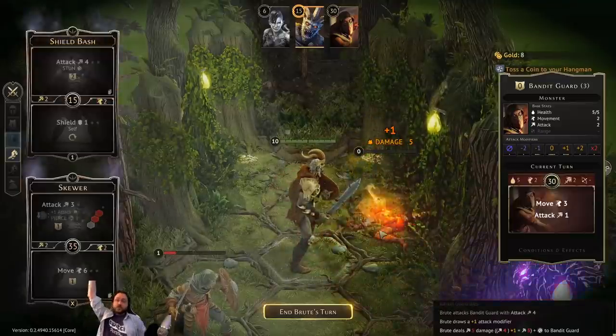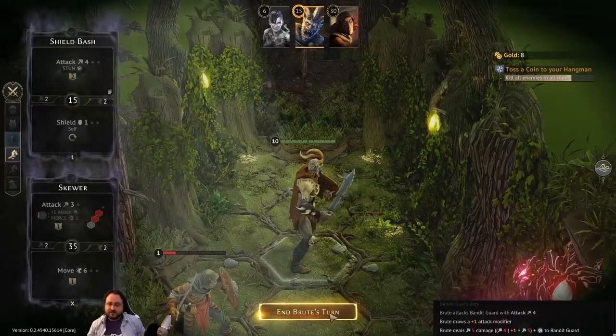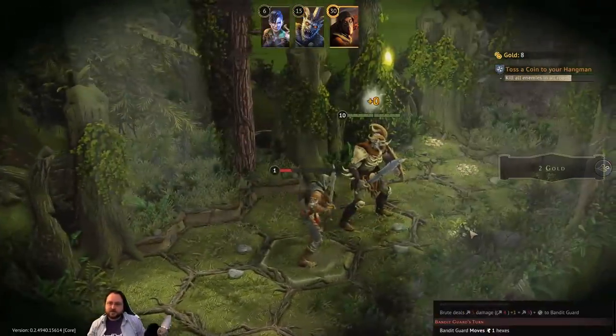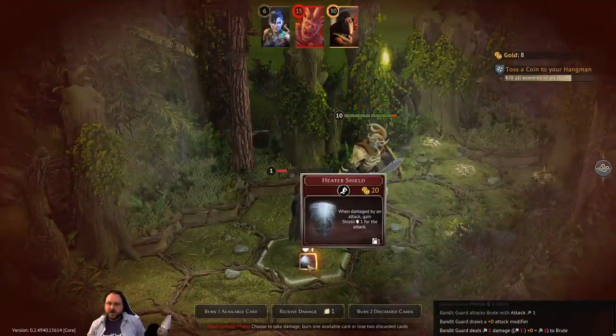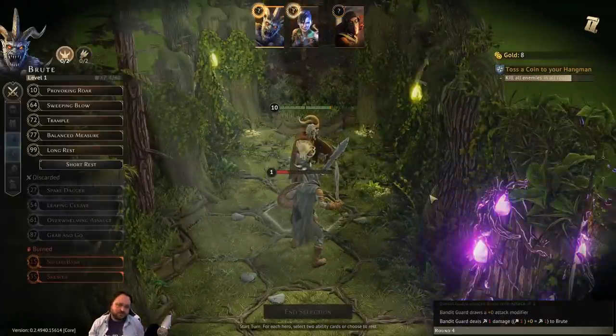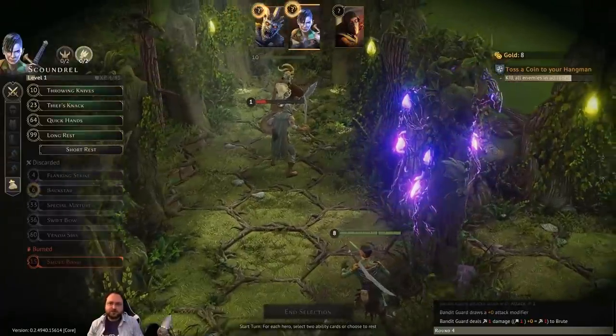We got the plus-one — clean, efficient kill. Now it's the Brute's turn. The Bandit Guard moves to the closest melee target and drew a plus-zero, so he does one damage. I may as well shield it — there's no reason not to. The fight's almost over and damage doesn't carry over between fights, so it's not a big deal.